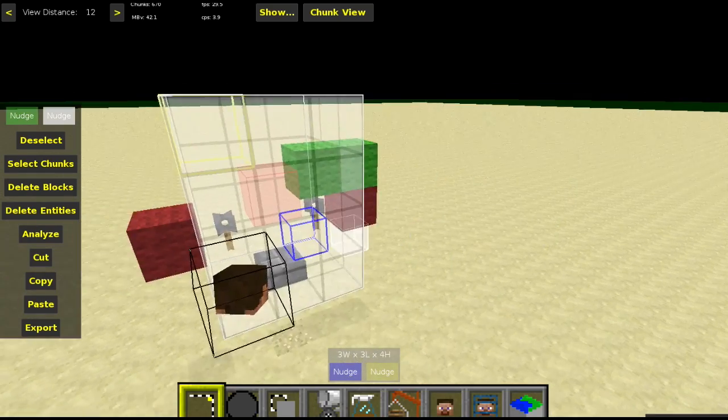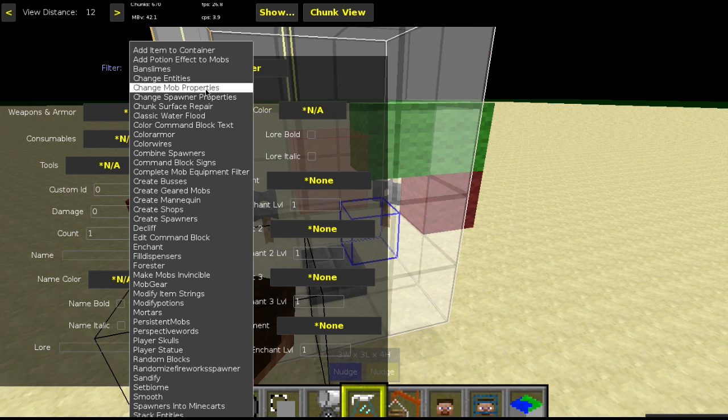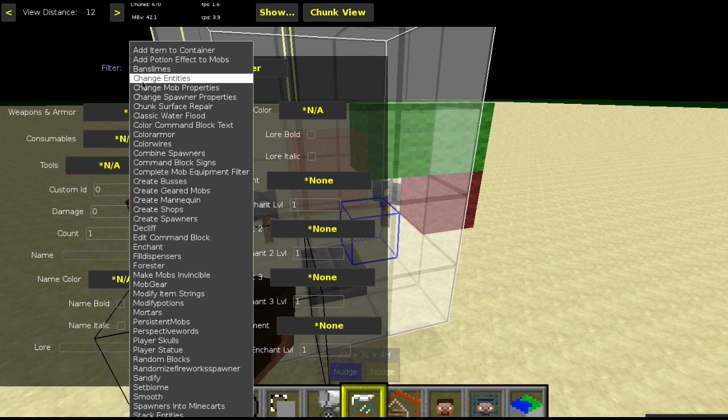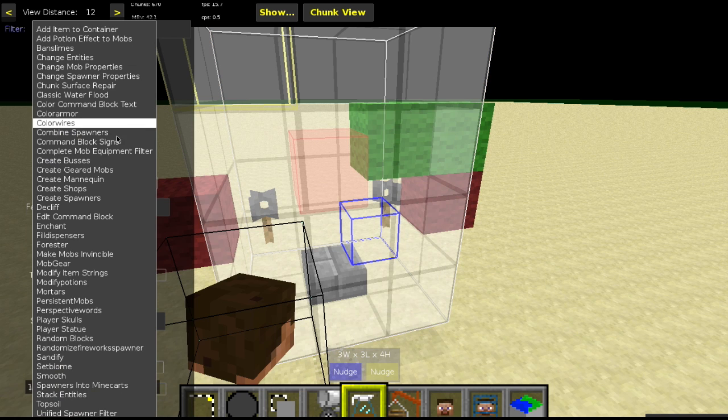With the block selected in the center, go to the filter called Change Entities. Leave everything exactly as it is except for the option that says 'falling block drop item: false'. Apply that filter. What this does is ensure that when the entity is destroyed, it will no longer drop a block — which is exactly what we want.